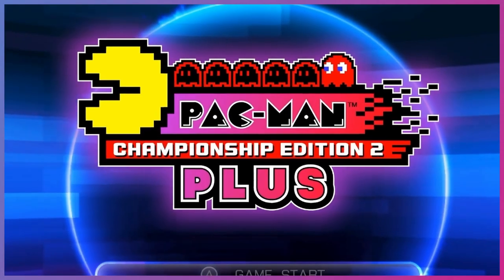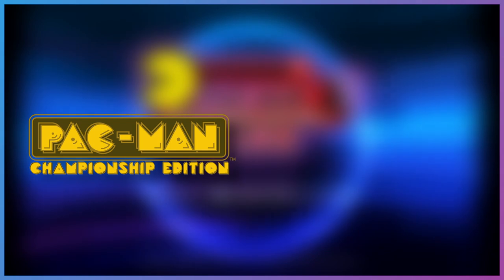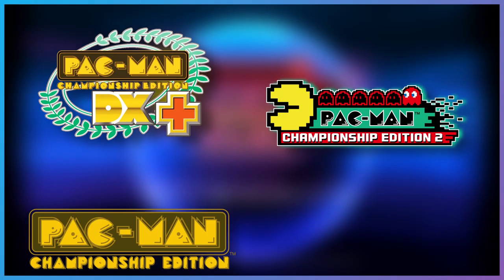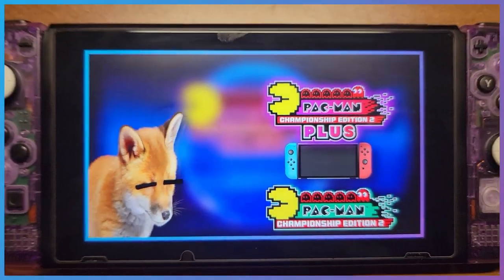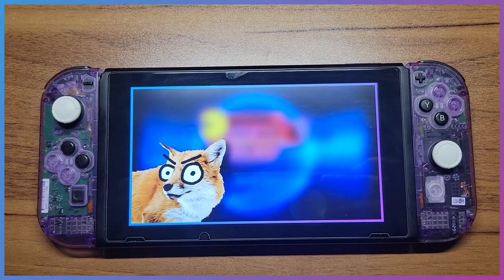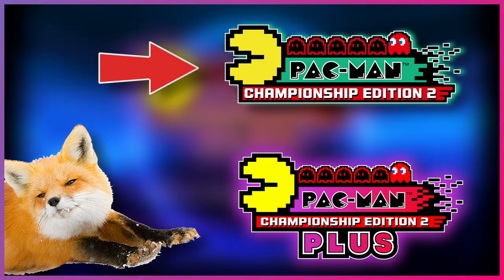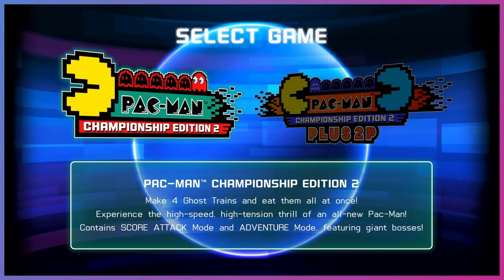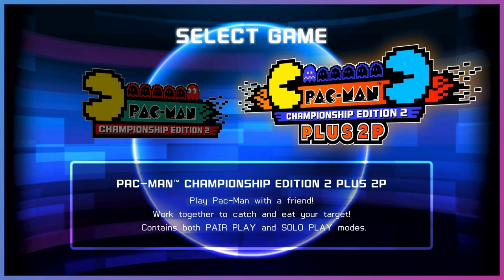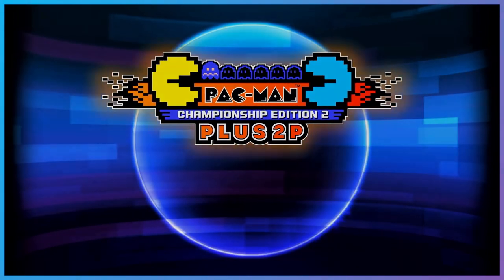Released in 2018, Pac-Man CE2 Plus was graced upon the world. Similar to how Championship Edition was outdone by CE DX due to the sheer amount of content, CE2 is now succeeded by the Plus version — which is now a Switch exclusive. Yes, a game that was birthed from Xbox Live Arcade and funded by Microsoft has ended up as a Switch exclusive. You're not missing out on much if you already own the game, but what's so good about this version? When you boot up the game you're greeted with Championship Edition 2 and the Plus version right off the bat. CE2 was mostly unchanged with some small UI tweaks, but the Plus version is what makes this stand on its own.